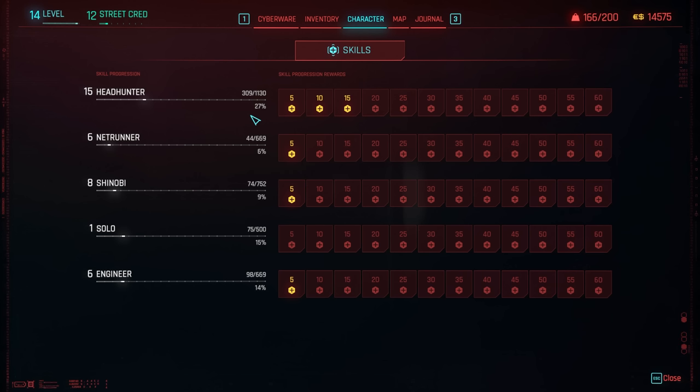Headhunter experience is given by pretty much any kind of killing. Headshots give you a bit more of an experience bonus, and specialized forms of combat give additional experience too — weak point hits, silenced weapon takedowns, using a throwing knife. Silenced weapons, knives, axes, throwing weapons, pistols, revolvers all attribute to Headhunter. Assault rifles and precision rifles also contribute, but it's not relegated exclusively to those weapons.